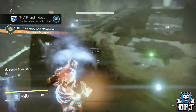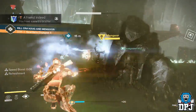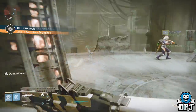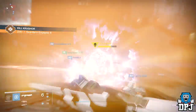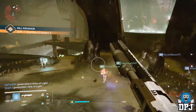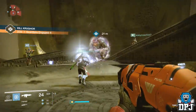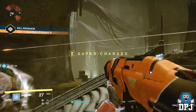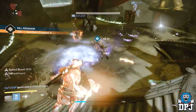Another battle saw us fighting two Knights — one wielding a Boomer and the other had a sword. No amount of bullets would take off their shields; the key was to draw them together and that's how their shields were reduced. Another battle saw us face off against an Ogre — again, no amount of bullets would reduce his shield. Here you had to use the enemy against the enemy, basically killing cursed Thralls in the Ogre's proximity to reduce his shield. Once his shield was reduced you'd pummel him with bullets until he regained that shield, then repeat the process again.